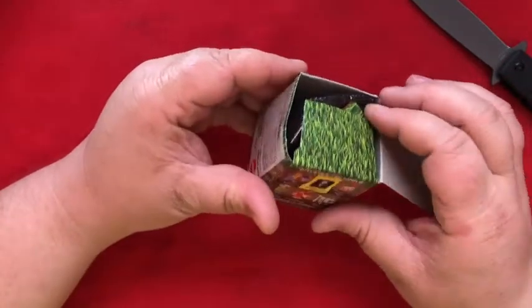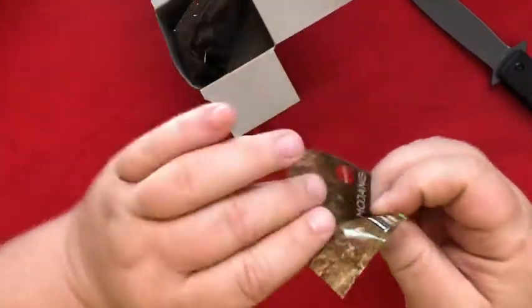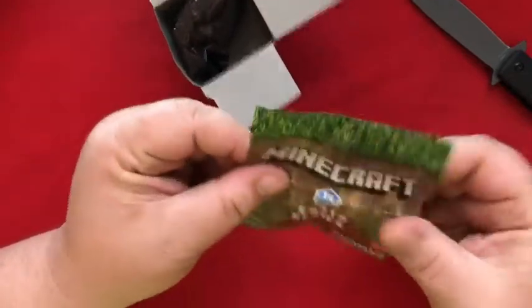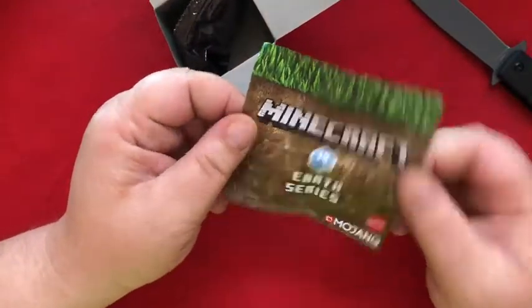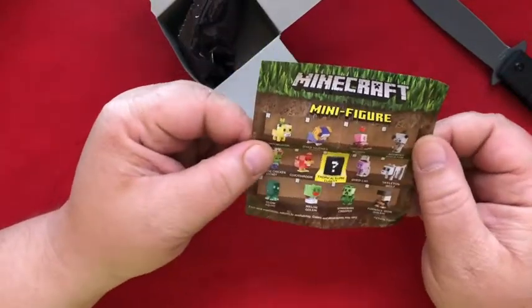I think I would like the — what was it? The Adoring Skeleton. I think that would be kind of fun. And here is a little piece of paper that says Minecraft Earth Series. Oh, and it's another — they already got this information on the box. That's kind of a waste.